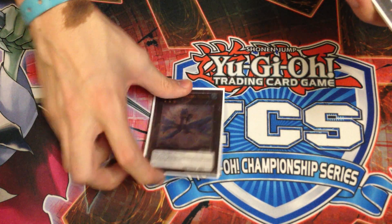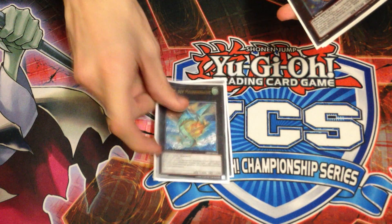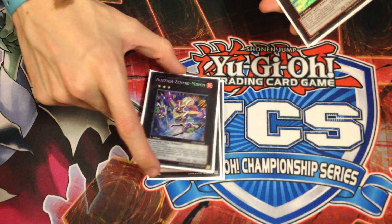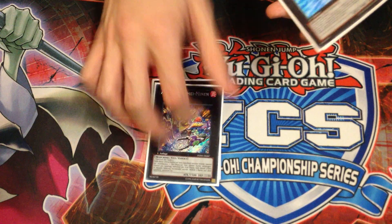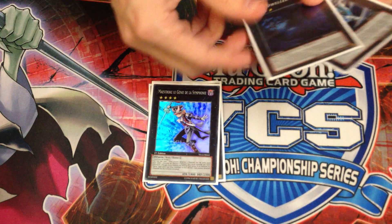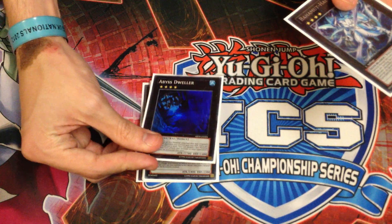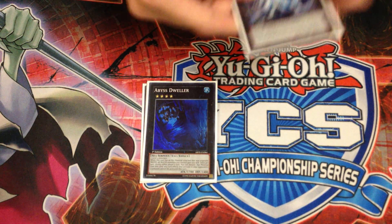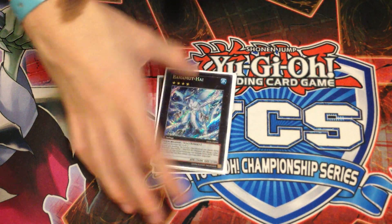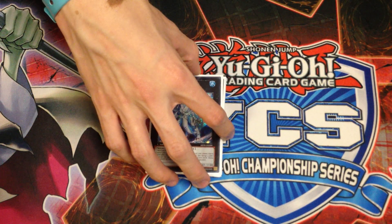For the Xyz monsters, I played One Leviathan Dragon — overpowered in this format. One Leviair, because Leviair is so good for getting banished monsters back. Zenmaines, because you have to play Zenmaines and it was really good today, except when it got Compulsory'd. One Maestroke, because it's the best Rank 4. One Abyss Dweller to shut down Graveyard effects and activate my Atlantean effects when I detached. And One Bahamut Shark — I really like its artwork and its effect is very trollsy. I went in with the objective to make it, and I did make it once, so that made it all worthwhile.